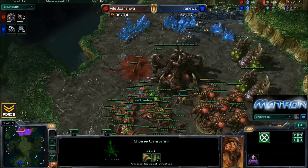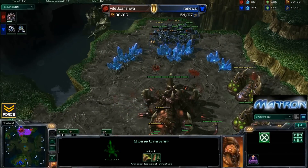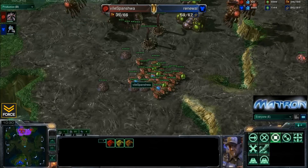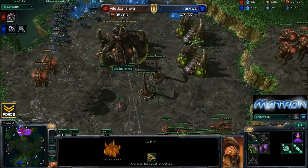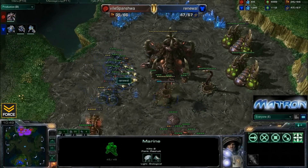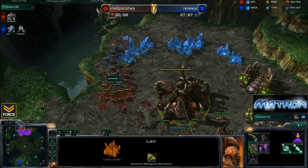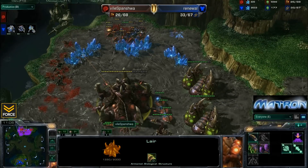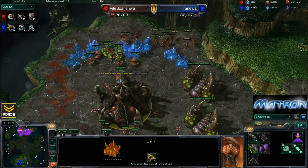Now Spanisha might have to just A-move into this with all of his drones and his lings to try to defend against this early push by Renewal. Renewal in great position by these minerals - he's going to be able to hug up against them and prevent a surround by those lings. Still just has a few SCVs left. It looks like a great surround by Spanisha with these lings taking down all of these marines, and it looks like the marines will be finished up.